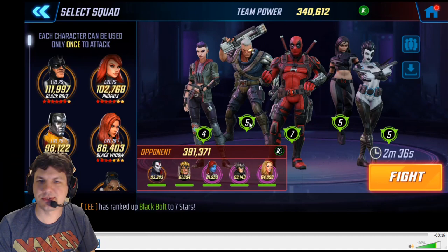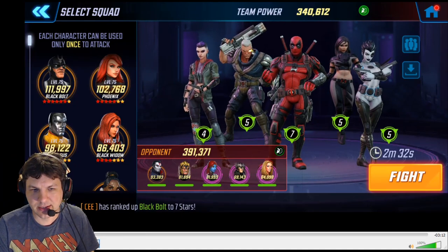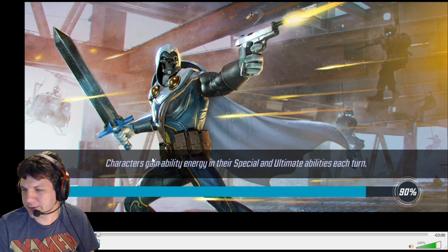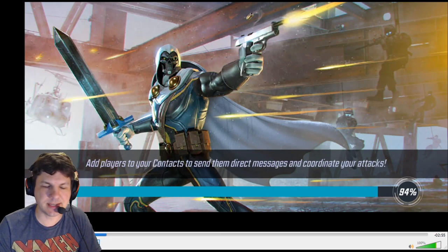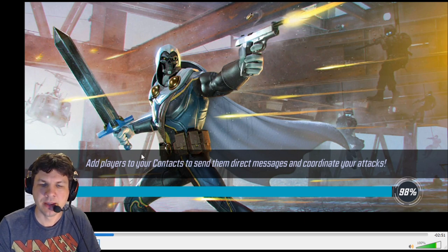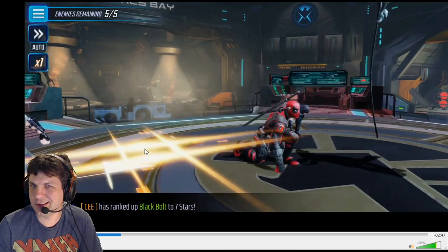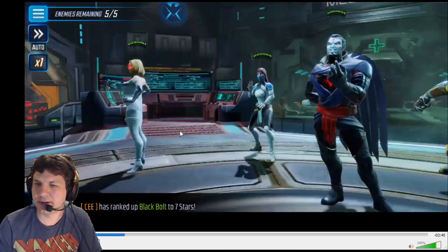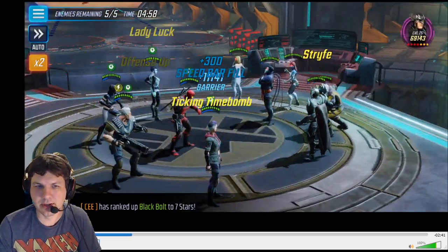Everybody's saying just use Fantastic Four variants on Marauders, but there are other options. X-Force can work — you don't have to just use them on Mercs and Guardians. X-Force is one of the best attack teams in the game right now, probably top three, and they can take this fight just fine. I want to demonstrate this on a good punch-up.